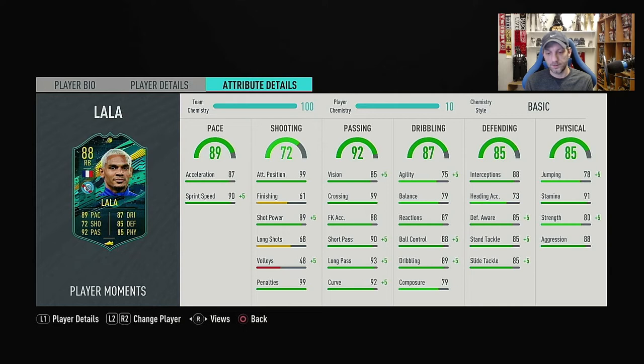Passing brings an overall of 92 - fantastic stats there. Dribbling is 87 overall with 75 agility, 79 balance, 87 reactions, 88 ball control, 89 dribbling, and 79 composure. Very good stats, though I was expecting a bit higher in agility, balance, and composure. Defending is 85 overall with 88 interceptions, 85 defensive awareness, 85 standing tackle, and 85 slide tackle. Physical is 85 with 78 jumping, 91 stamina, 80 strength, and 88 aggression - everything looks great in the physical area.